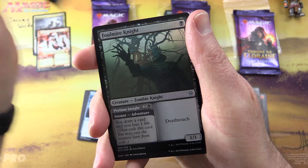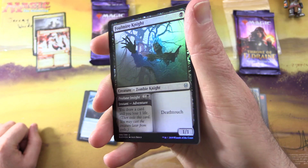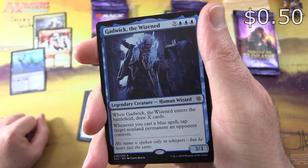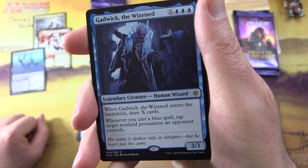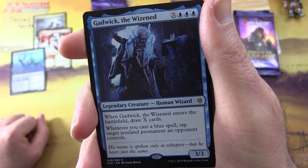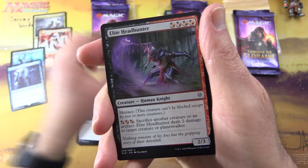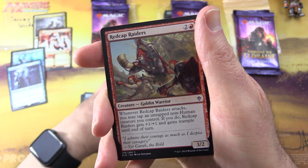We're on an adventure — we get an island, and a foil Foul Mire Knight with some fantastic foiling on that one. The rare is Gadwick, the Wizened, legendary creature human wizard, 3/3 for X and three blue. When it enters the battlefield draw X cards, and whenever you cast a blue spell tap target non-land permanent an opponent controls.